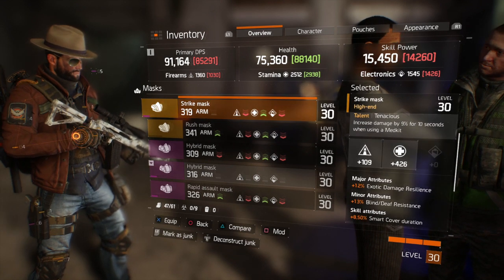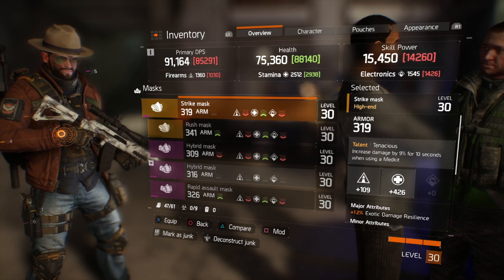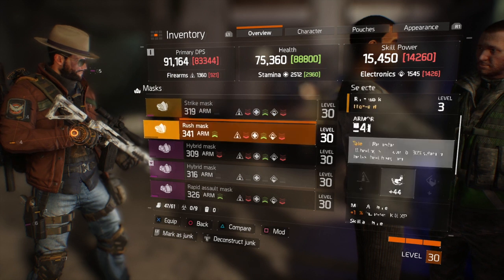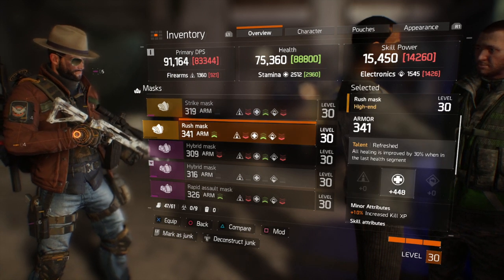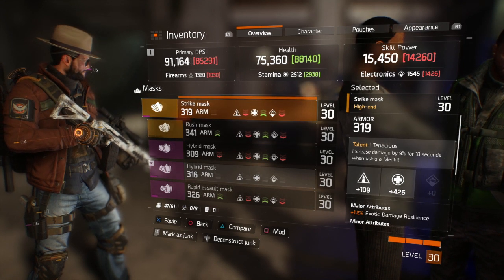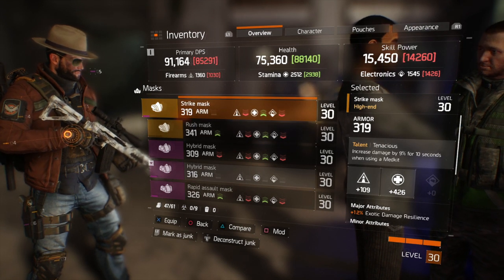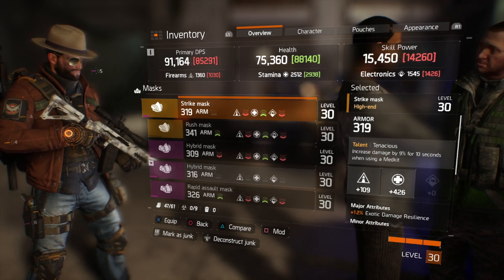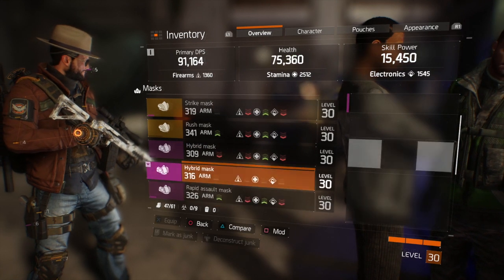High-ends always have a perk. This Strike Mask has Tenacious: increased damage by 9% for 10 seconds when using a med kit. Here we have Refreshed: all healing is improved by 30% when in the last health segment. You can also see on the right-hand side plus 109 for firearms and plus 426 for stamina, so this is where you really have to get in and customize.